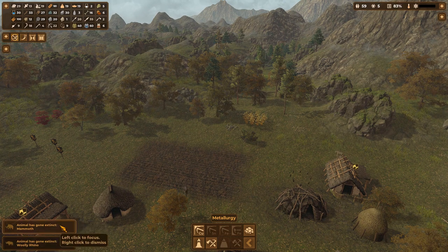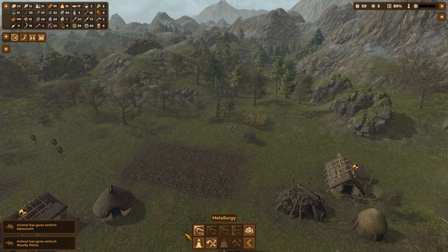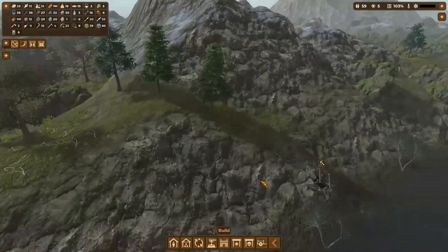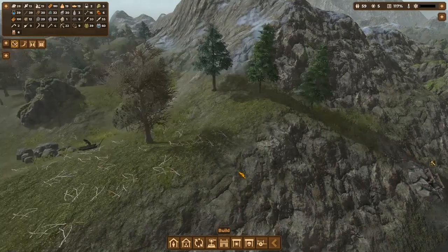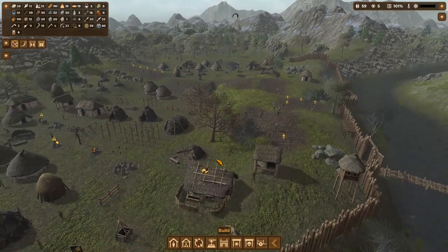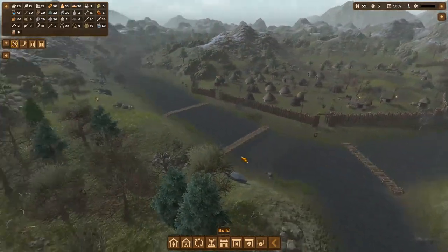Wooly rhinos have gone extinct, and so has the mammoth. Well, that's unfortunate — mammoths were good eating. I'll put the metalsmith right next to this. I'll probably get some points just for building that. We don't really need to do anything with it right now. Trees are coming down — good, I really need the logs. We are very, very shy on logs right now.